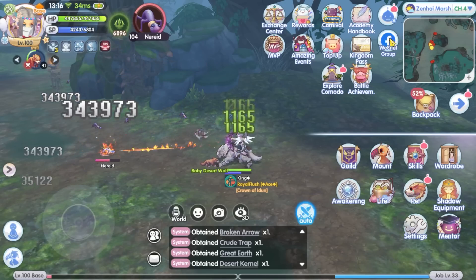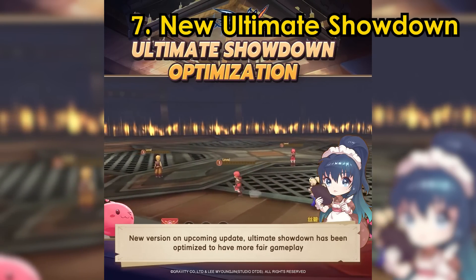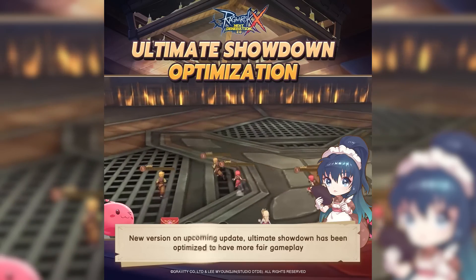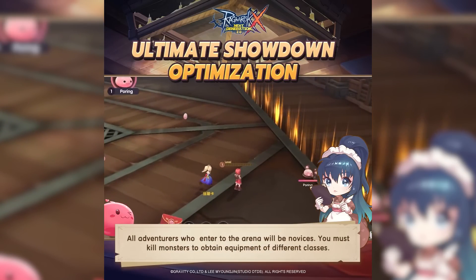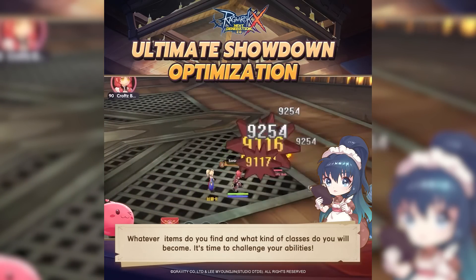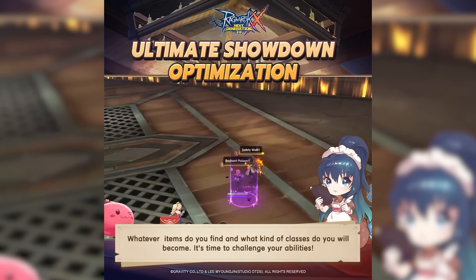Seventh, Ultimate Showdown has been totally revamped — it now has entirely new content. Players will need to kill monsters to obtain all types of weapons from all different classes in the game. Depending on what weapon you get, you will change into that job class and battle each other. The last player standing will win the game.